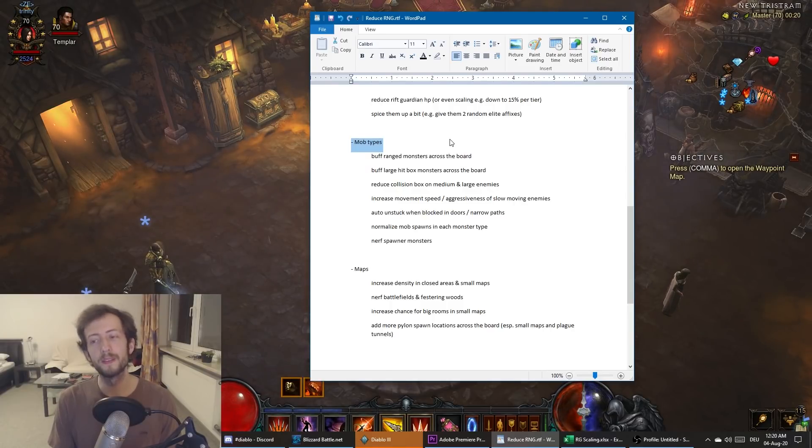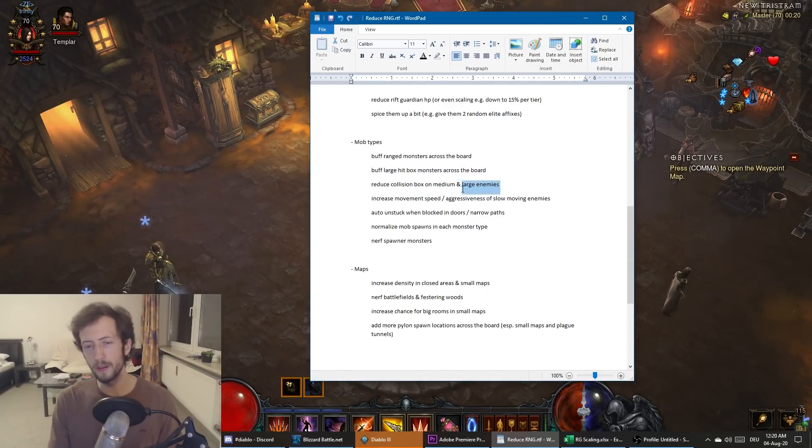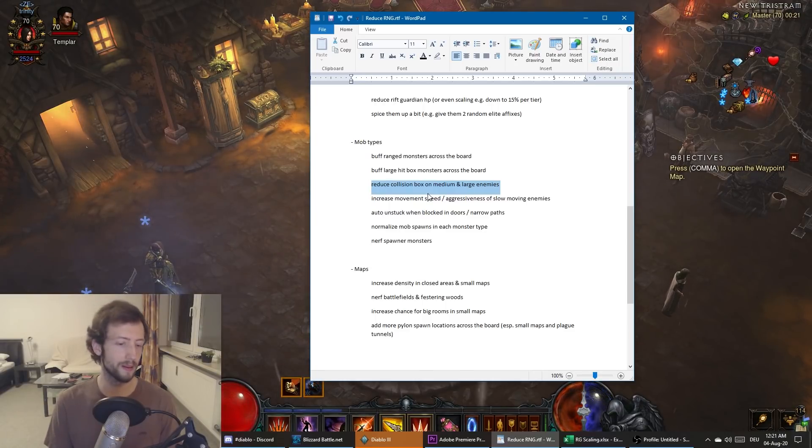Many monsters die faster because they walk toward you — you can control them, get area damage and so on. I would buff ranged monsters across the board and buff large hitbox monsters too. Reduce collision size on medium and large enemies — a Goatman can block an entire door, which obviously doesn't work. I'd make everything stack a little bit more by default. Soul Lashers, for example, are so big that even if you try to make a big pull you can't get the area damage value you'd normally get on smaller ones like zombies.